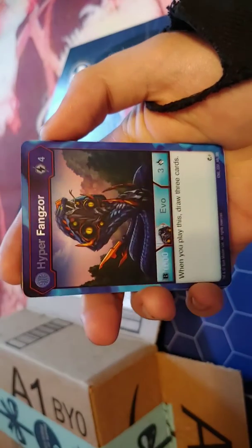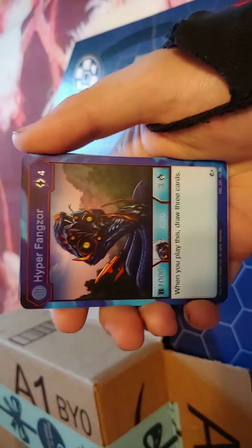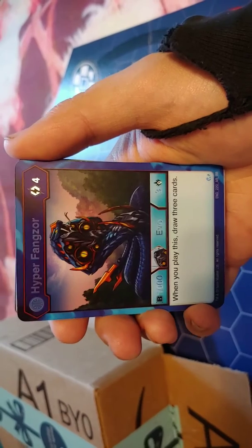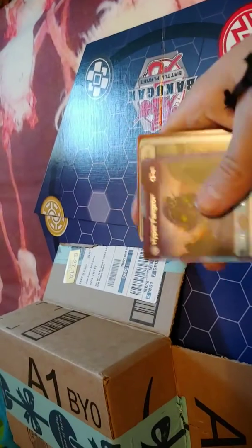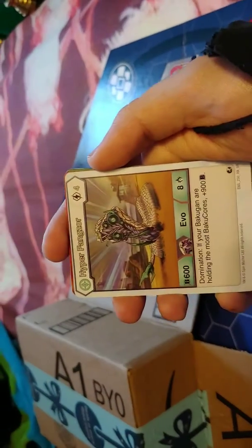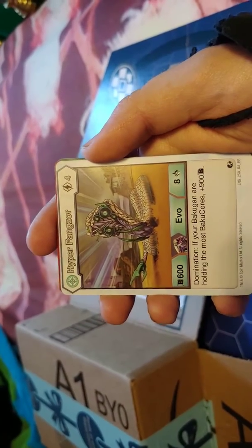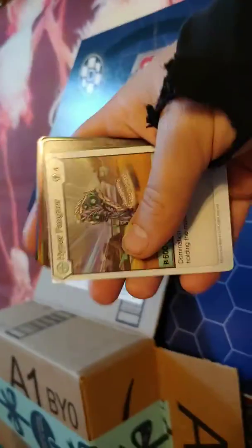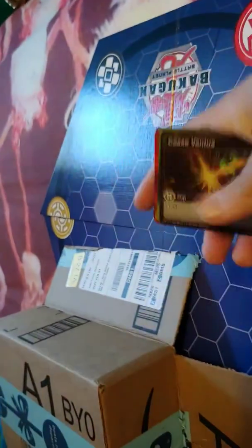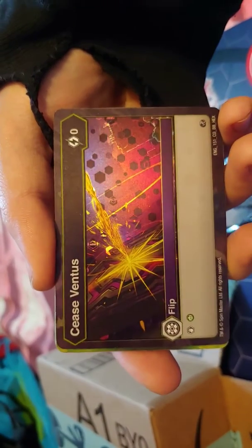Okay pack two. Hyper Fangs AR - look at that gloss with the extended text rose text. It is an AR - I don't know what that means, action rare I don't know. Hyper Fangs AR, a different one - Hyper Fangs AR representing Chaos, I think. Our frost, and another stop - this one stops Ventus.